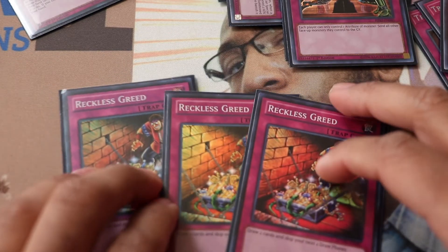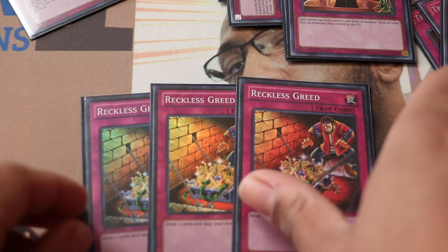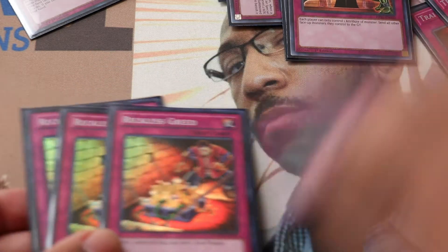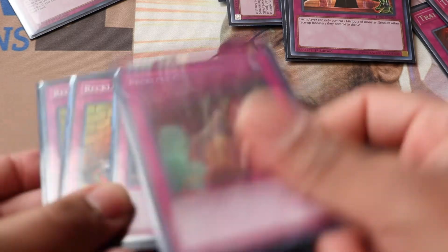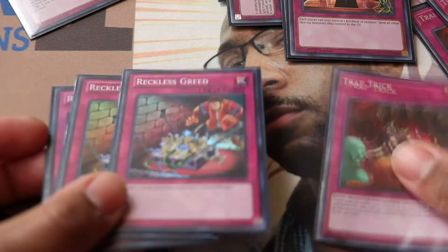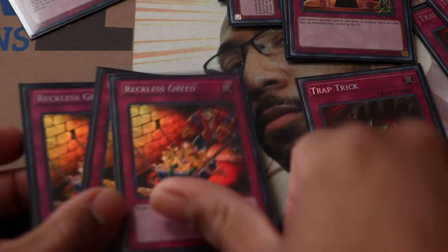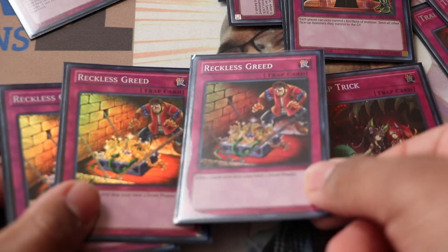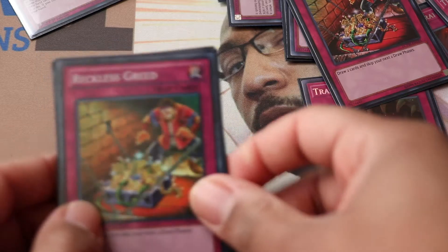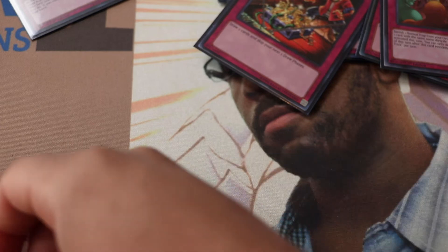Reckless Greed also overperforms. I'm not running Pot of Desires because of Trap Tricks — I don't want to banish cards I need, since I'm running two-to-three copies of all my traps as Trap Tricks targets. The combo: activate Reckless on your last turn, can't draw next turn, but then Trap Tricks into another Reckless, draw again, then another Reckless — now you have like nine cards in hand. Let's go!